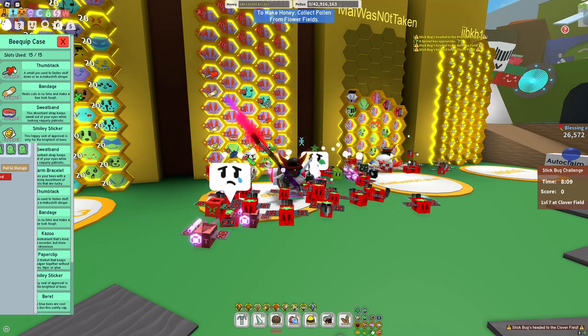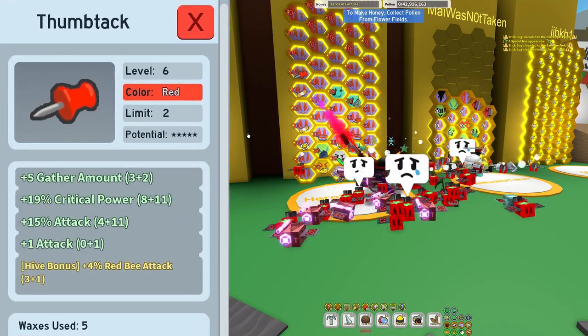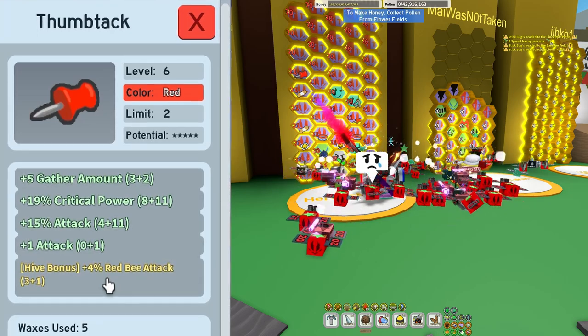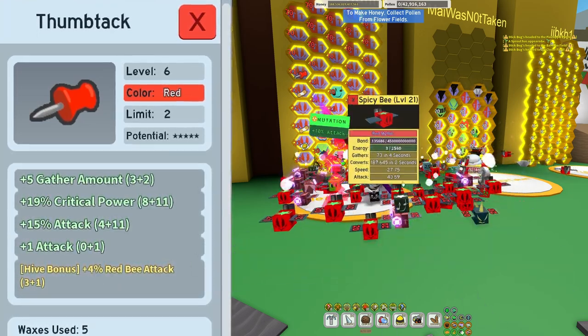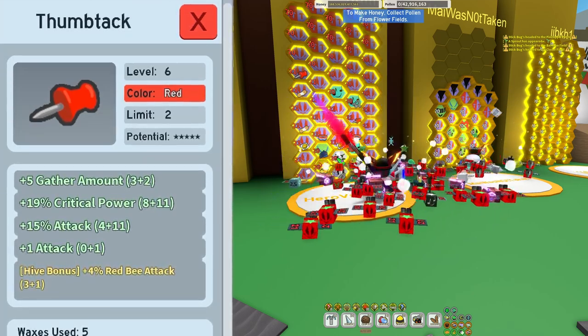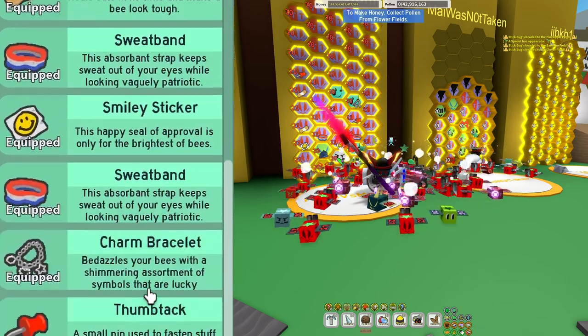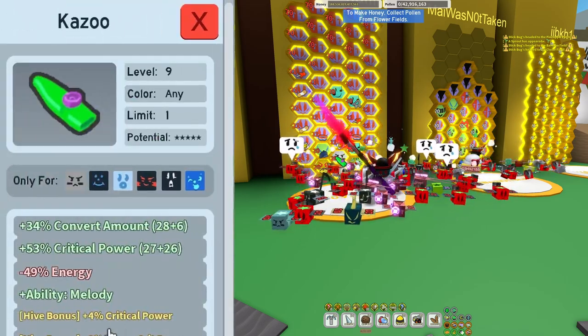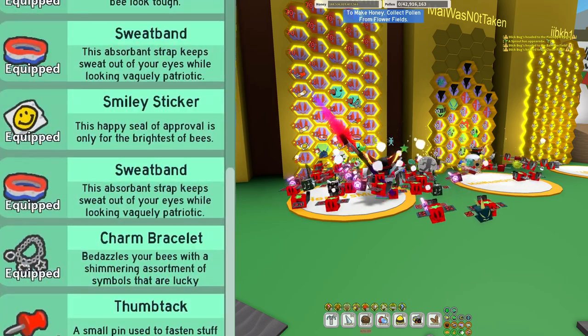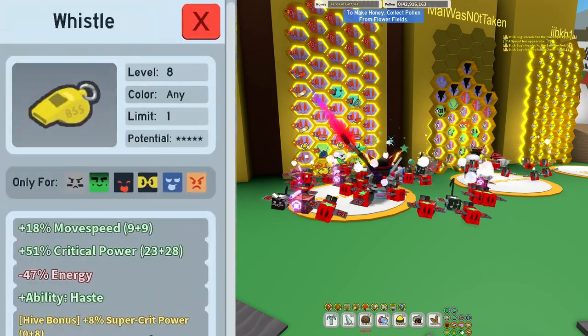For bee clips, I'm running 2 thumbtacks. Both of these thumbtacks have 4% red bee attack — that is a huge, huge buff. That puts attack from like 35 to 40. It's huge. Very important. I also have the kazoo, which is crit power and super crit power, and super crit power is huge. And the whistle — 8% super crit power.